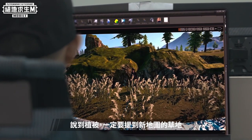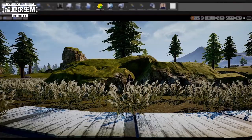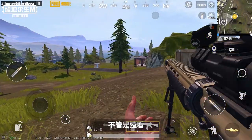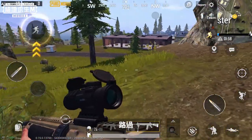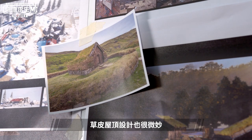When it comes to vegetation, we have to talk about the grass in the new map. According to players' visual habits and tactical changes at different distances, we've repeatedly tested the height, density, and color of the grass. No matter how you look at the grass — be it from afar, up close, walking, passing, or climbing by — it will be a very authentic experience.